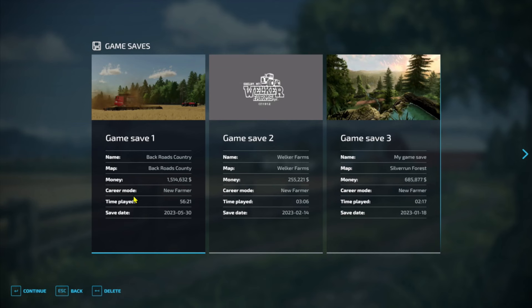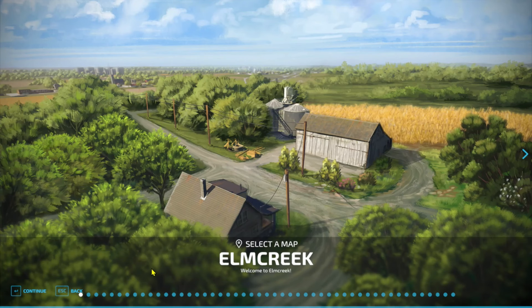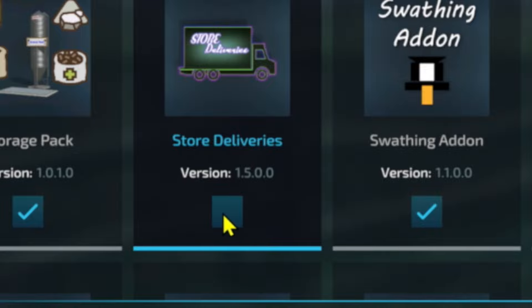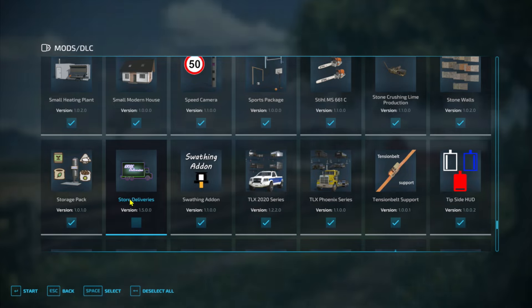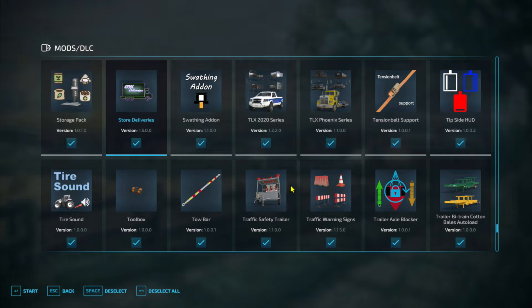Once you fire the game up, it's very important that you do this. We're going to pick a new farm — it doesn't really matter which one. When you come to this screen, I know a lot of people miss this: anytime you install a new mod, it's going to be unchecked by default. See my Store Deliveries mod right here — it is unchecked. To make sure all your mods are selected, go down here and click Deselect All, then Select All, and see how it's now selected.